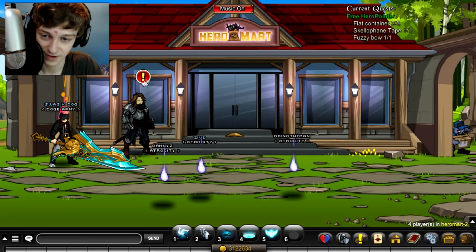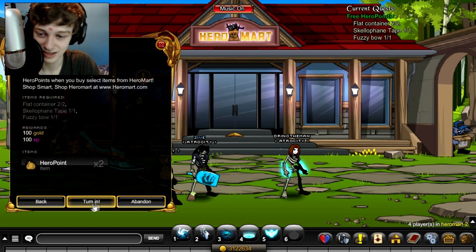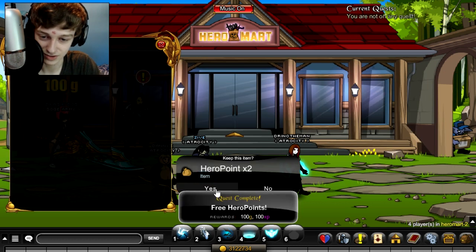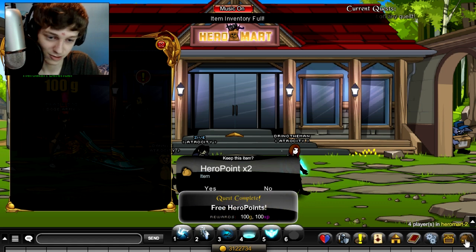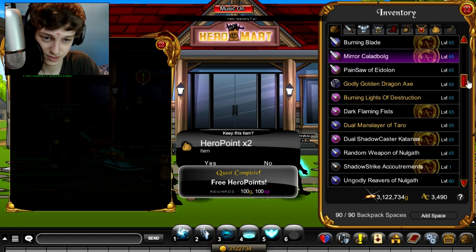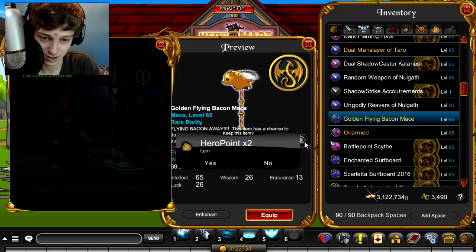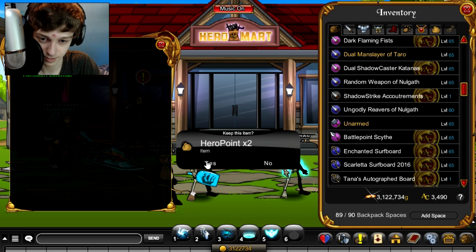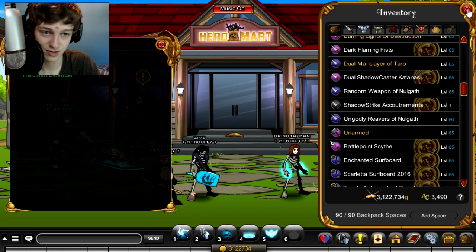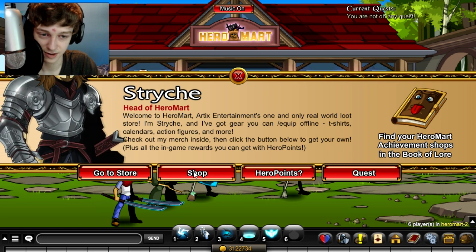Now that we've completed the quest we just go back to Hero Mart to turn in. Quest complete — turn in and we can take our two Hero points. Our inventory's full, so we need to delete something to make room. There we go — and two Hero points!